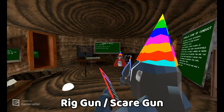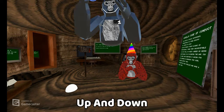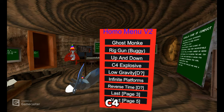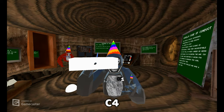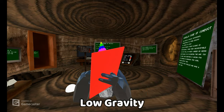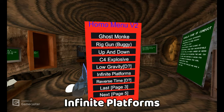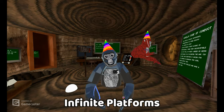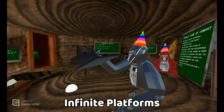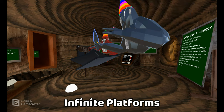If you hold the trigger and turn off the mod it'll just get rid of it. Up and down — hold the right trigger to go up, left trigger to go down. C4 — you hold right trigger to place it and right grip to explode it. Low gravity — this doesn't turn off gravity, it's like you're on the moon. Infinite platforms — this is like build platforms so you can just place it like this.